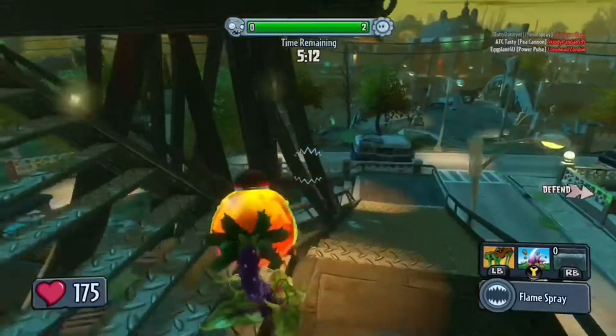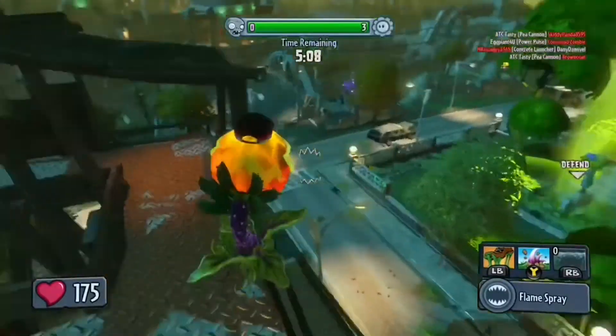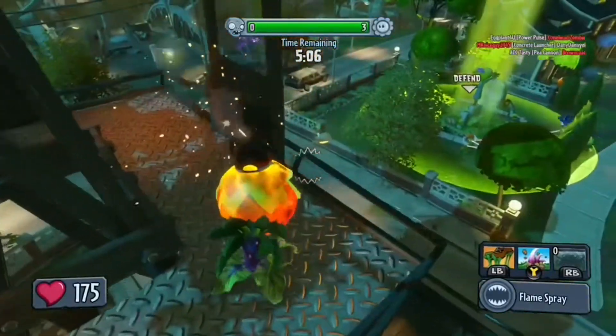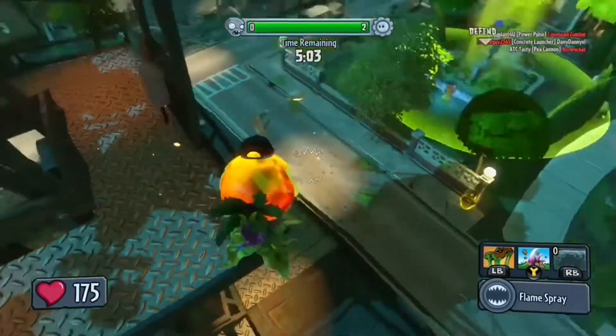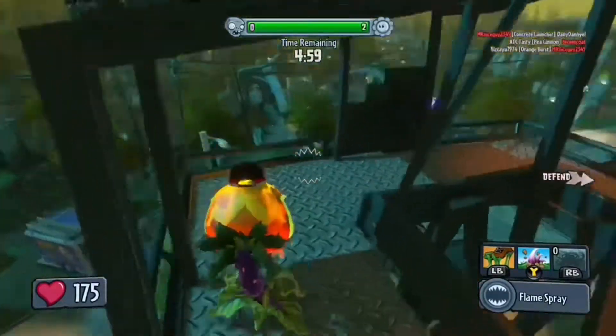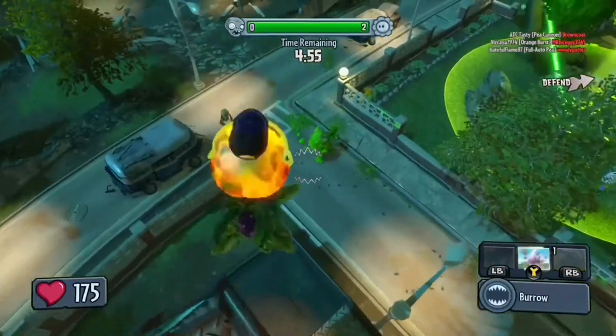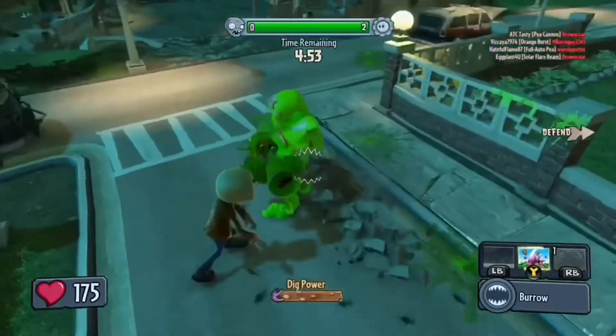Number 4 is Fire Chomper. The reason he is at 4 is because of his lack of range — that's it. If you turn a corner and your screen turns orange from the Fire Chomper right in your face, there's not much you can do about it. I don't know exactly how hard it hits, but it's powerful, I'll tell you that. Plus, as a Chomper, he has burrowing goop, so that doesn't hurt his kit. Also cheesy abilities that I overuse.